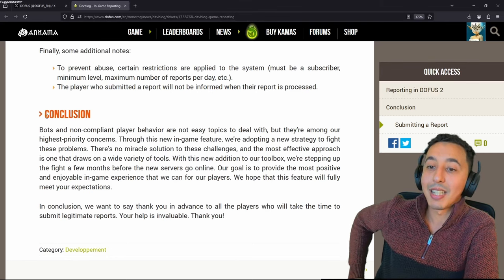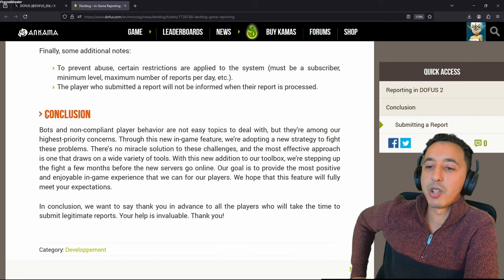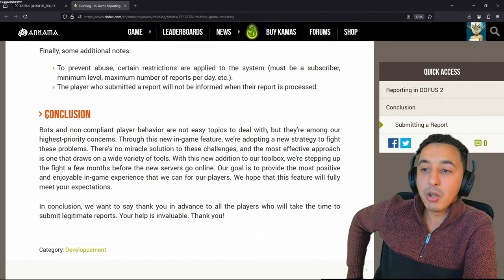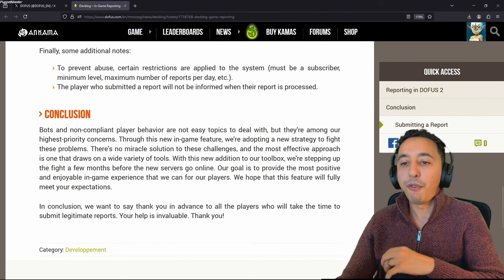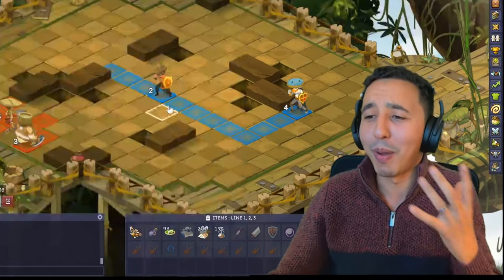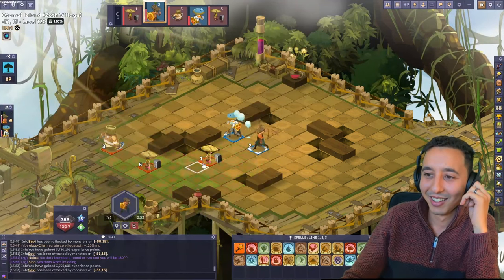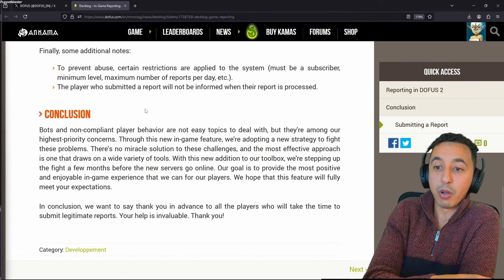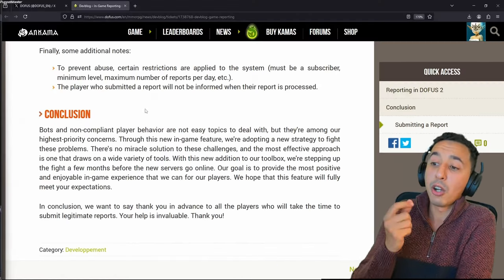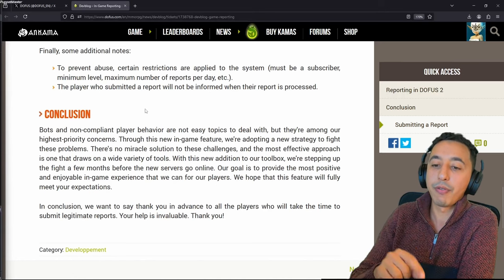Bots and non-compliant player behavior are not easy topics to deal with, but they're among our highest priority concerns. Through this new in-game feature we're adopting a new strategy to fight these problems. There's no miracle solution to these challenges and the most effective approach is one that draws on a wide variety of tools. With this new addition to our toolbox, we're stepping up the fight a few months before the new servers go online. Brilliant. This is also done in the spirit of making the Unity release so much better - are you hearing this? Our goal is to provide the most positive and enjoyable in-game experience that we can for our players.